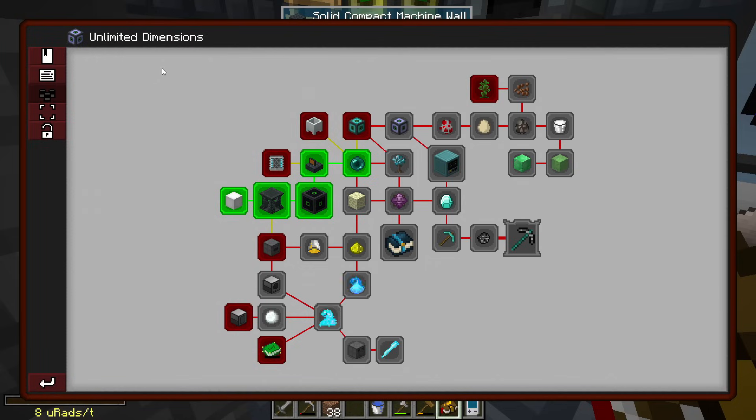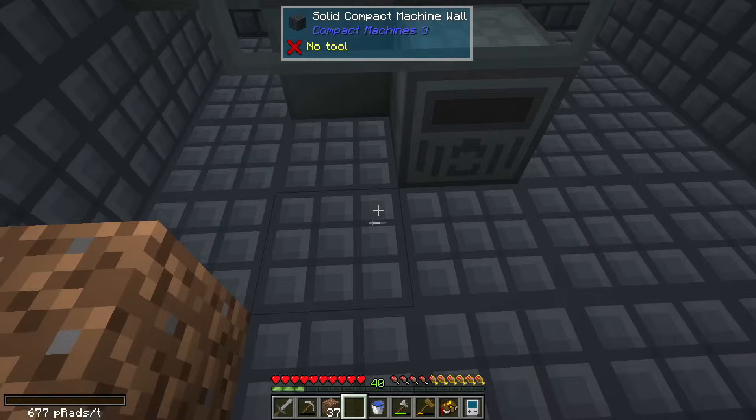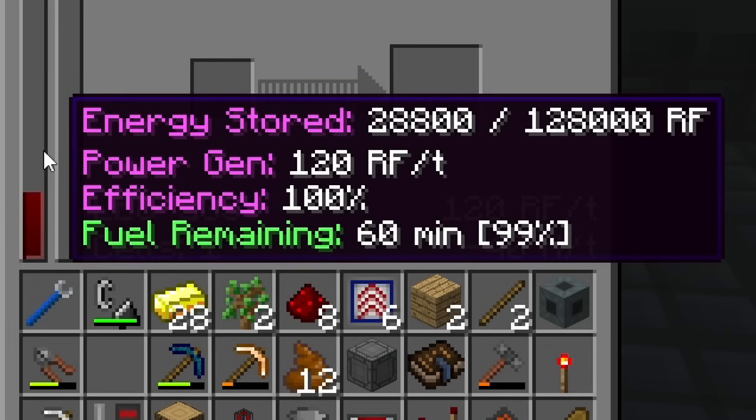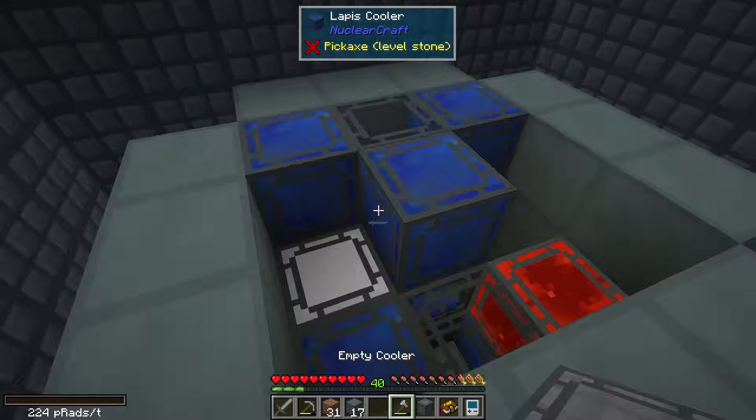Quality gameplay. All right, we have like 700 compact machine walls. I'm probably gonna need a better power source. I don't know how the fusion reactor works and I don't feel like checking — it looks too complicated. So let's instead make a fission reactor. I'm just gonna copy what someone else did block for block.